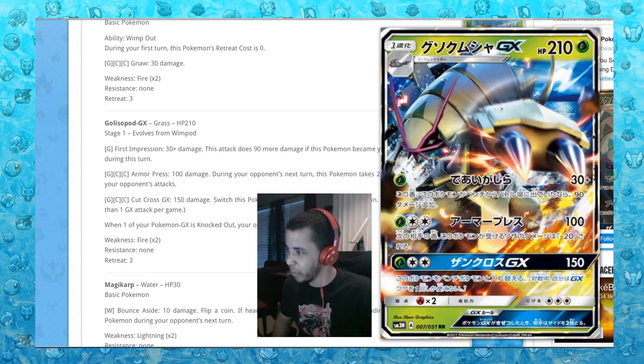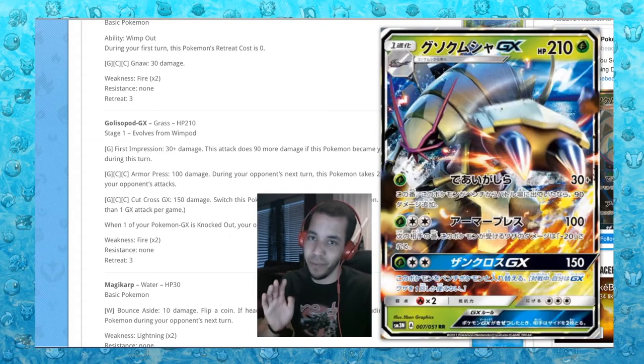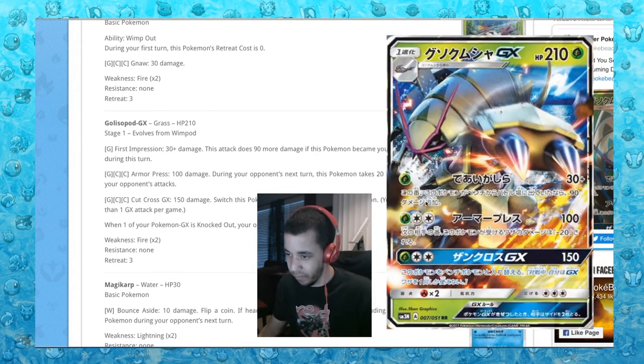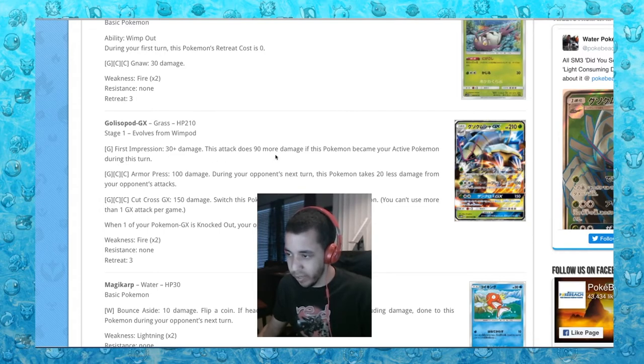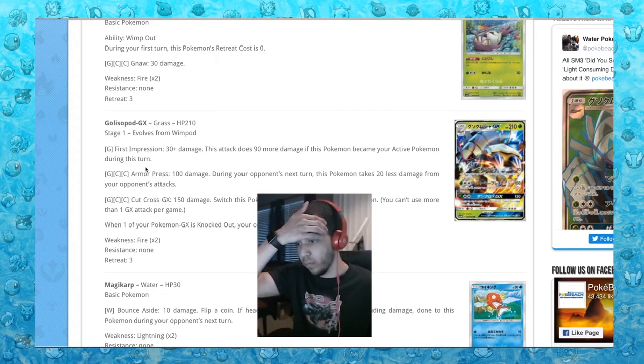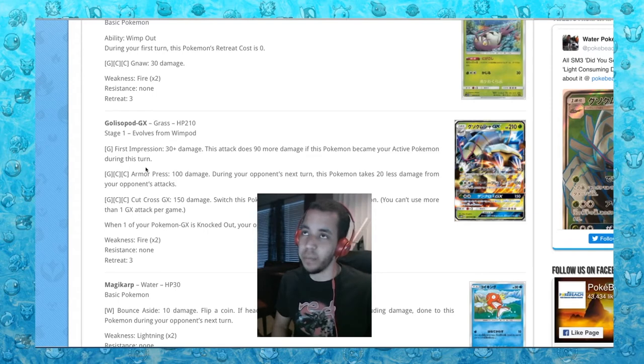I think Golisopod looks really cool, though the image is a bit blurry. Golisopod is my third favorite bug type of all time — I forgot that Heracross and Scizor were a thing. Golisopod is definitely the best designed bug in Gen 7. First Impression does 30 plus damage — attack does 90 more if this Pokemon became your active Pokemon this turn. You could do something cheeky like use a Wally supporter to evolve your bench Wimpod into Golisopod, then retreat your active Wimpod into it, but then you can't attack anyway.